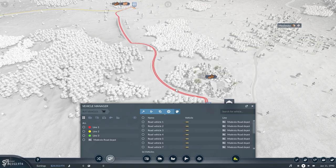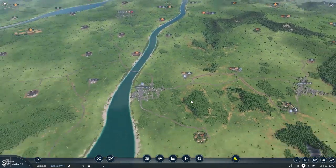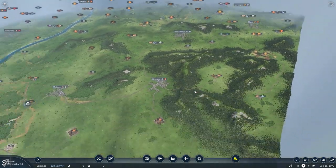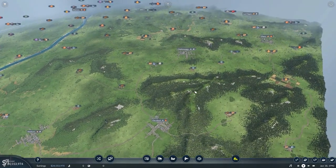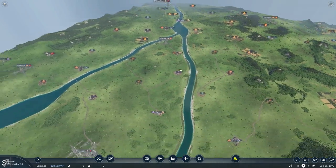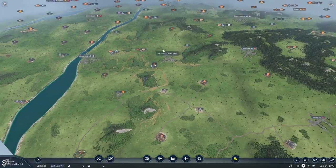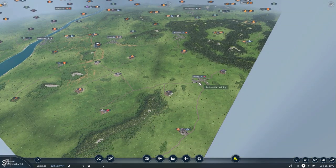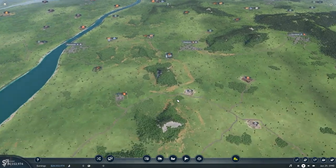Here we are in the vehicle manager. The first thing I usually do when I load into a free game mode is take a look at the various towns. This is a large map, so it's all randomly generated — we even have Las Vegas and Milwaukee here. Right now we're interested in this small section: Alexandria, Cleveland, Modesto, and Lansing. We're going to be doing quite a bit of trading in and around these areas.